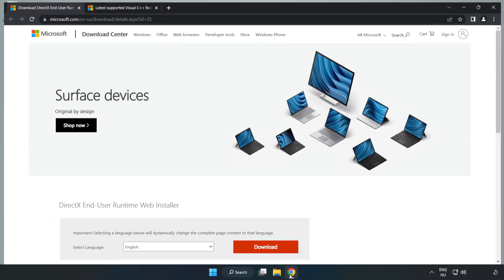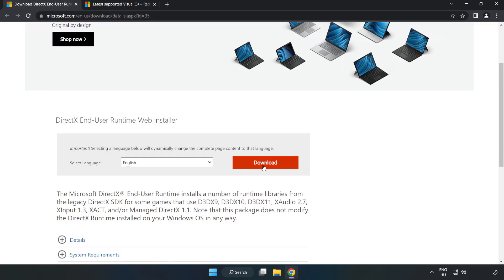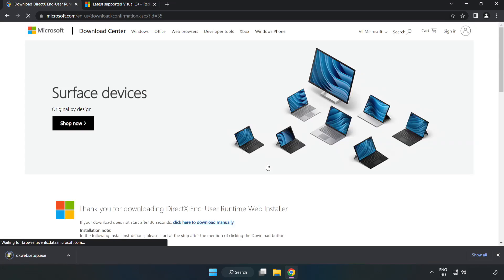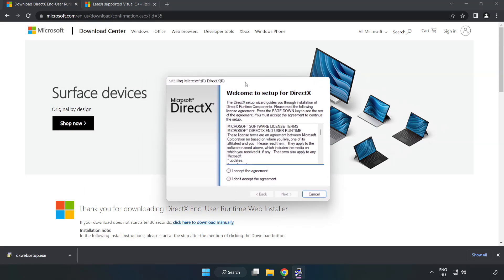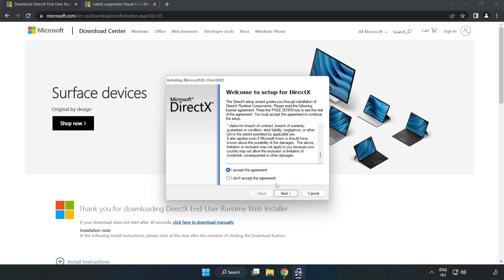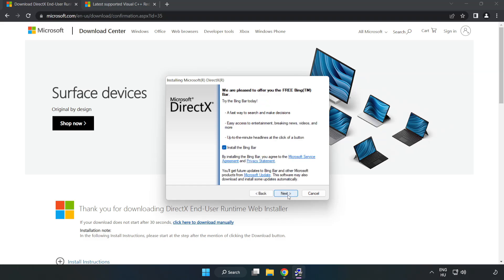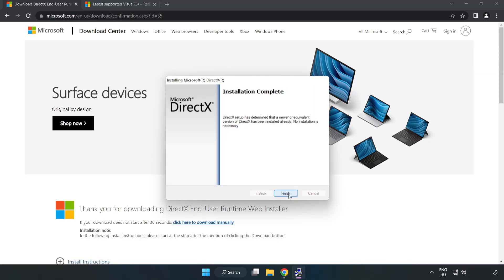Open an internet browser and go to the website — link in the description. Click Download. Install the downloaded file. Click I accept the agreement and click Next. Uncheck Install the Bing Bar and click Next. Installation complete — click Finish.